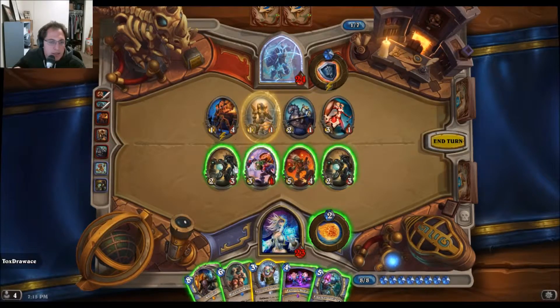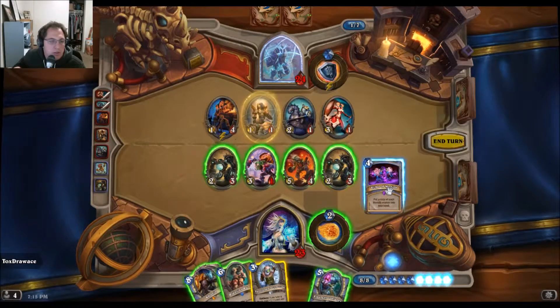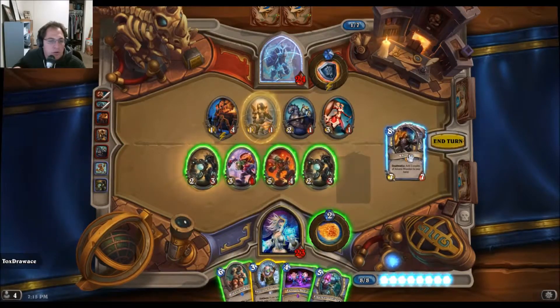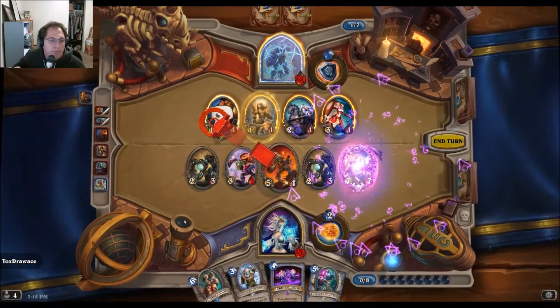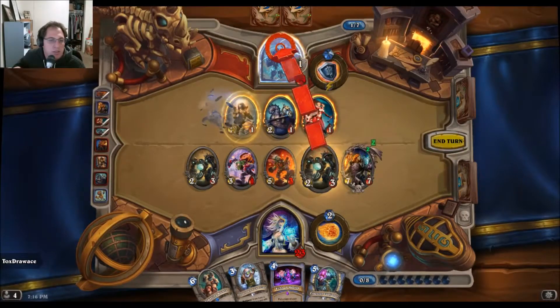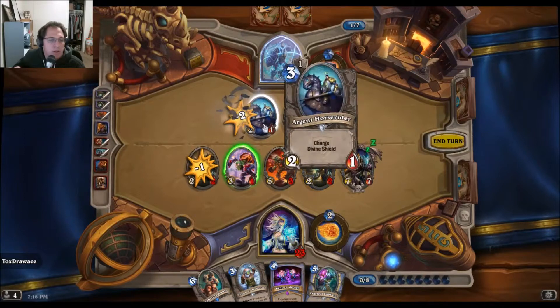I want to get rid of this guy. I wanted to Medivh Ronin, but I'm actually thinking I want to Echo of Medivh now, because these can do a lot of damage. They could do damage to me too. I'd rather Echo Ronin, I suppose. I'm going to attack her and just go face. Actually, I'll take out one of these guys — or this guy. Oh well.